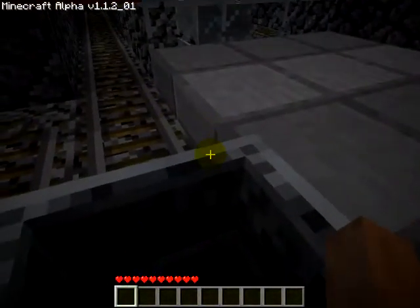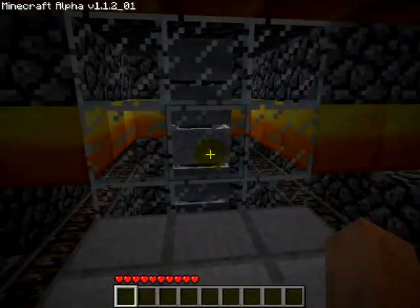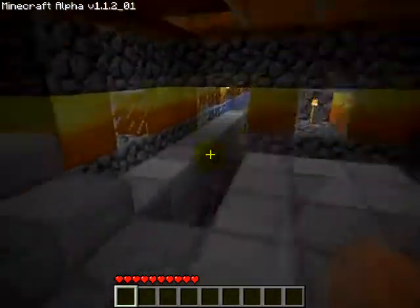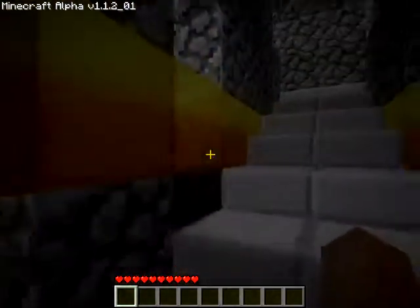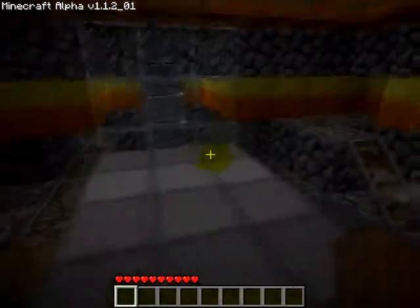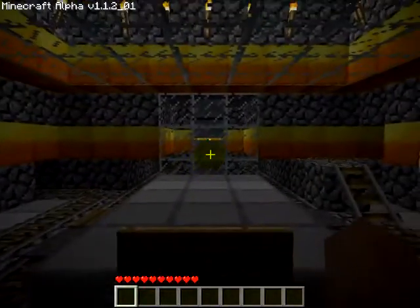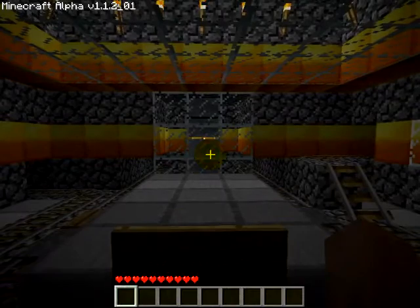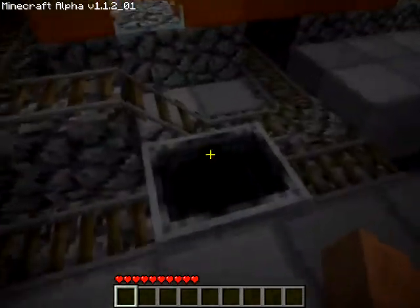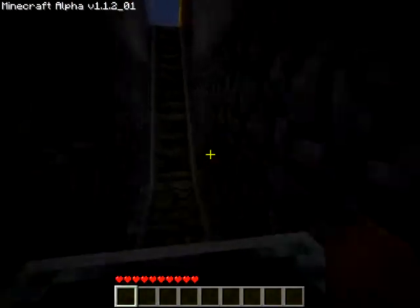Here we are. That minecart will take care of it — I'll just throw it back in the hopper. This is the Cattle Island Rail Station. Now, if I stay on this pressure plate again, the minecart shows up. I get in it.